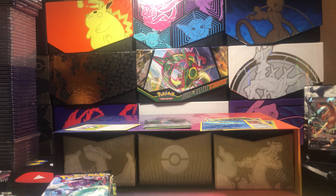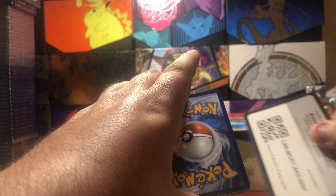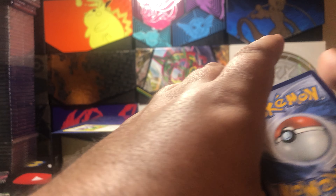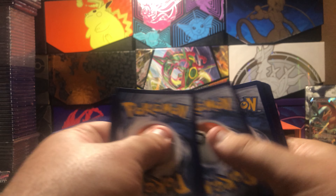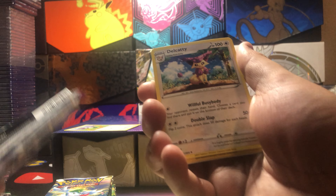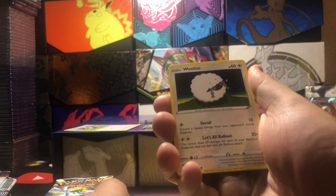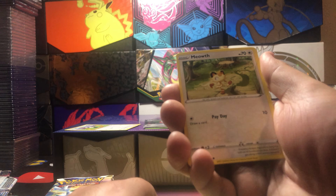Alright, and then we got our last pack of Fusion Strike. I think this time I'm going to open it up this way. And you know what, for old time's sake — let's see what happens here. Grass energy, Toucannon, Jigglypuff, Grimmsnarl, Gloss of Floor, Hulu, Helicopter, Meow. That's right — Growlithe Reverse into a Corvisquire Non-Holo.